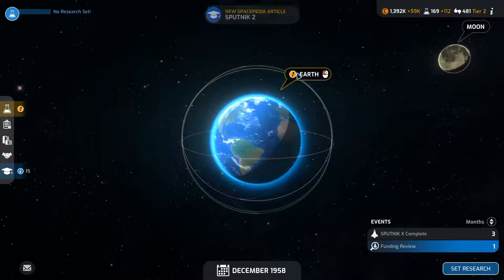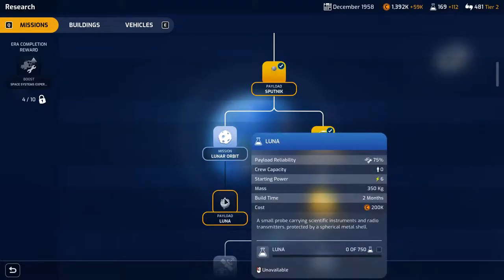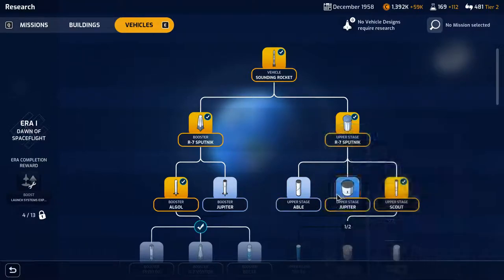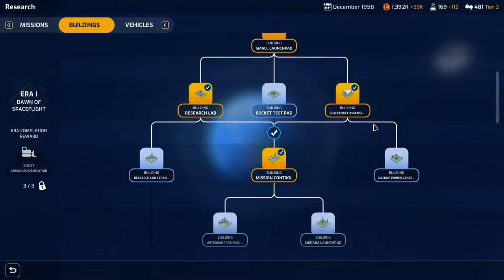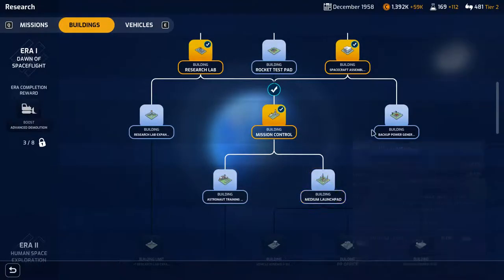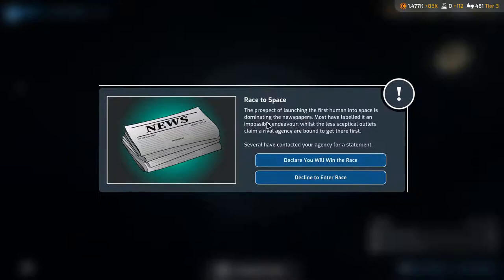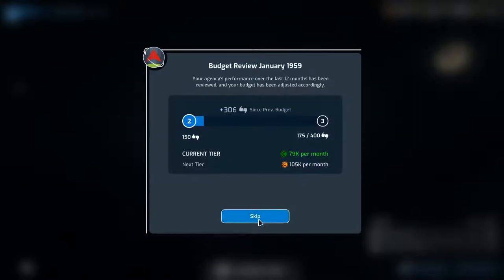Animal in space — how heavy is this? 350 kilos. Looking at missions: lunar orbit, or checking out the vehicles. The Able has a capacity of 350 and Jupiter is 500 — I don't think we currently need any of these. Research lab expansion could be good, astronaut training, or the medium launch pad — we'll go with that. Race to space event: declare you will win the race to launch the first human. Absolutely! Gained 100 budget — that helps for the budget review.